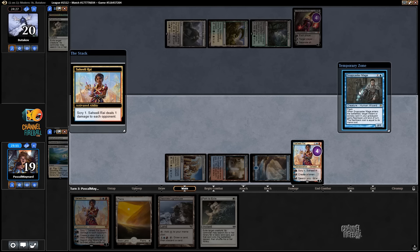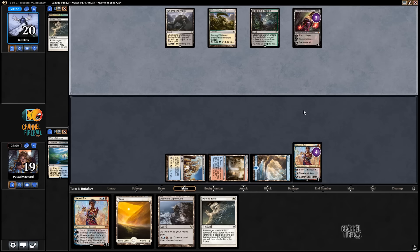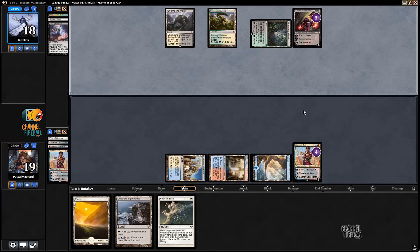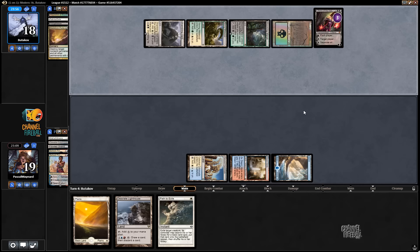I could copy Snapcaster at some point to attack the Liliana. I'll keep it. Maybe digging for Felidar would have been better. Please take Path. Saheeli. And Maelstrom Pulse. Okay — he did not plus the Liliana. He has only one card in hand, so that makes some kind of sense.